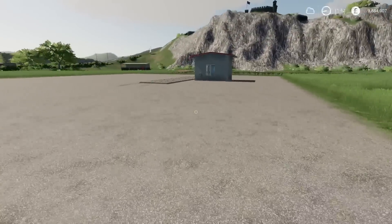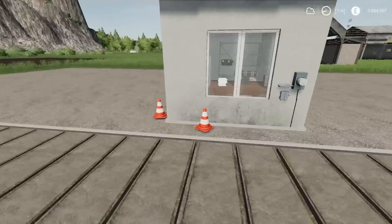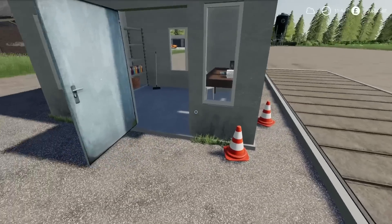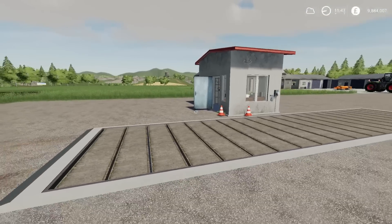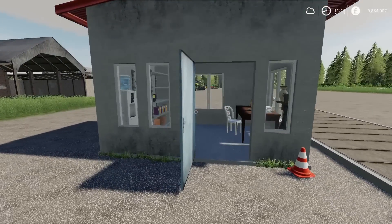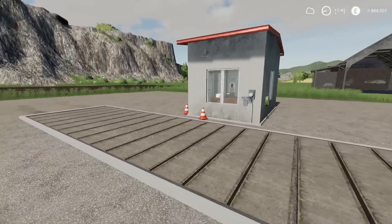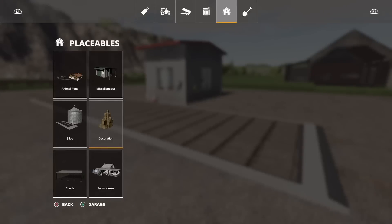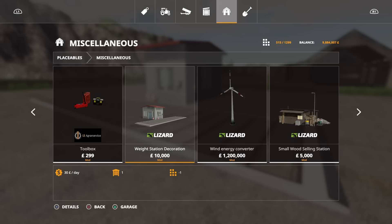Moving on, we have the weight station decoration. It's just like the weight bridges you often get — this one's got the little building that goes with it. Nice bit of detail: the door opens so you can go inside, with cones on the outside. It doesn't have an electronic weight function, so it doesn't actually function — it's just a decoration. This will set you back 17 slots and it's by MatthewFS. You'll find it under miscellaneous, and it costs 10,000 to place.